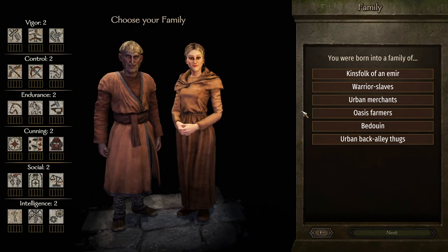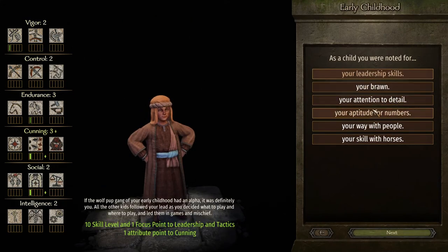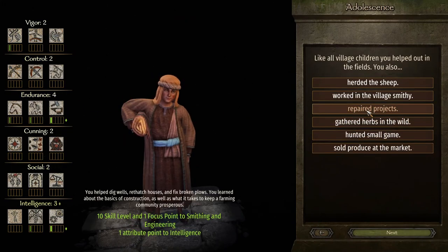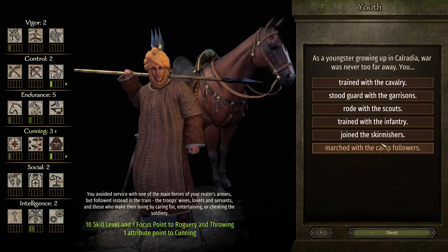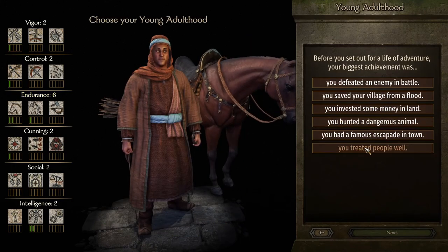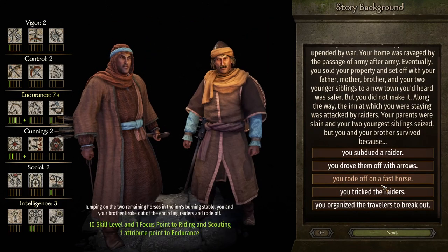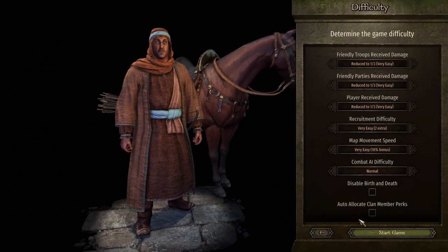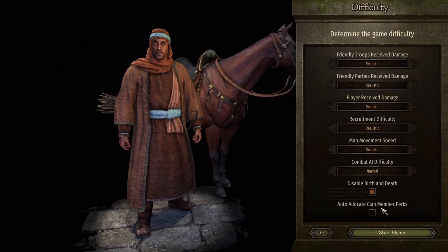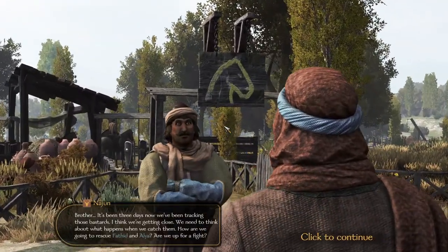I'm going to go through the character creation screen and pick everything that gives me points in endurance. I could theoretically take things that give focus points into smithing plus a little bit of points, but I'll put all my points into smithing eventually anyway. I'll put at least one into it just to speed things up. We can play on any difficulty and I'm going to disable birth and death — it doesn't make a difference — then start our game.